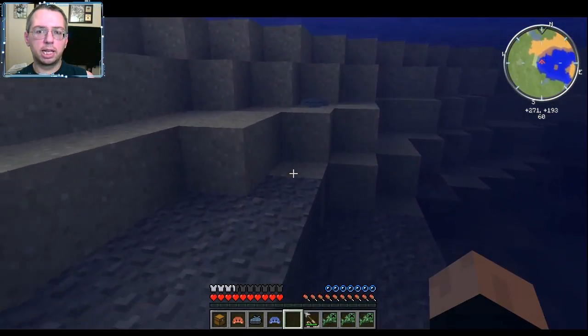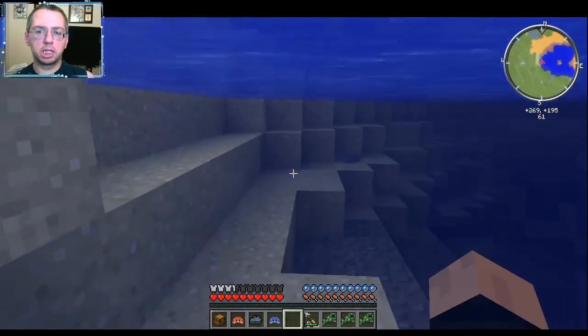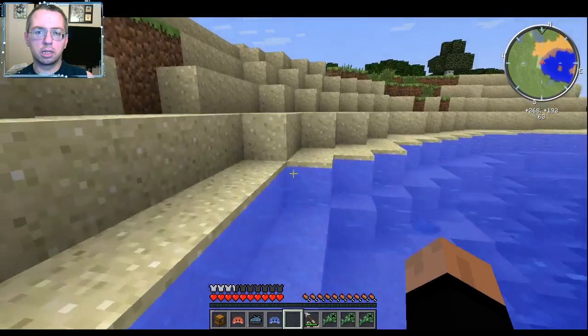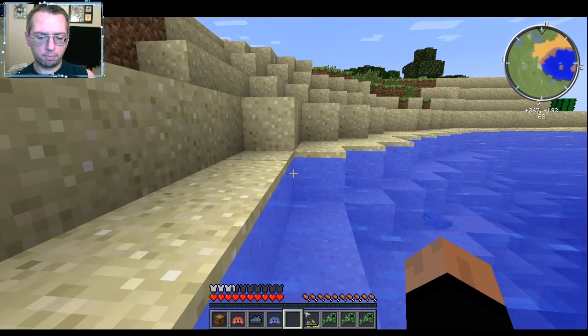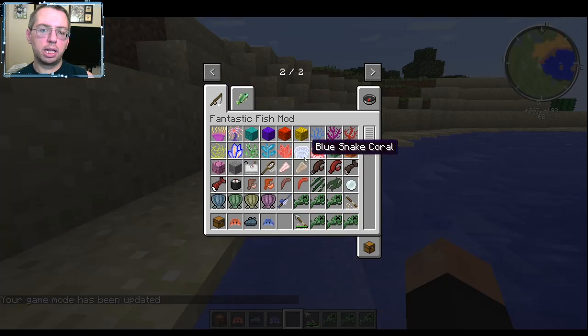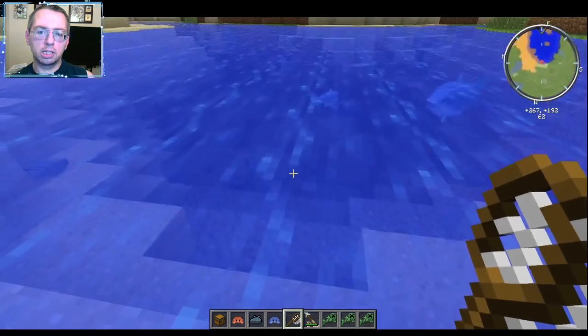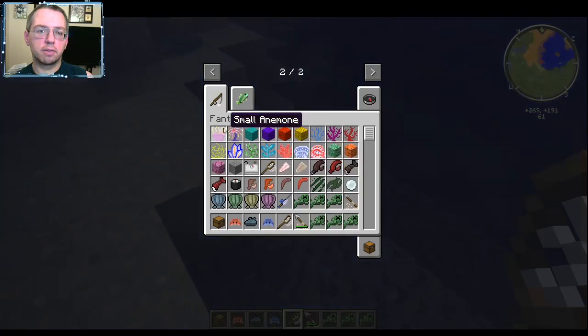Wow, those things just move around fast! One cool thing: when you hit the clam, it closes. I'm not really sure how to spawn pearls though. I should have checked that beforehand. Oh yeah, I forgot - you also get a fishing net. I thought I grabbed everything.